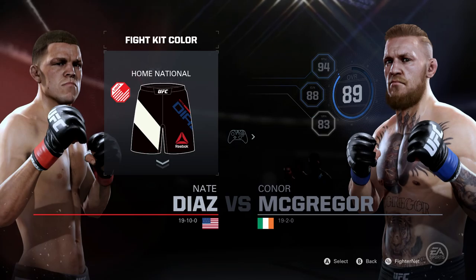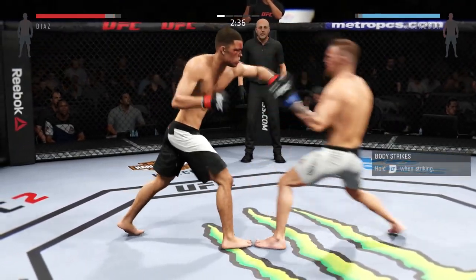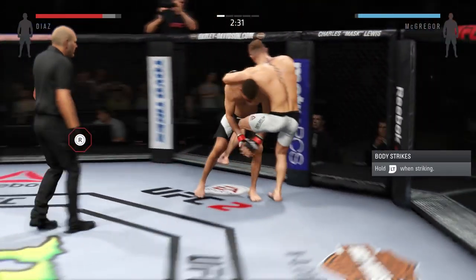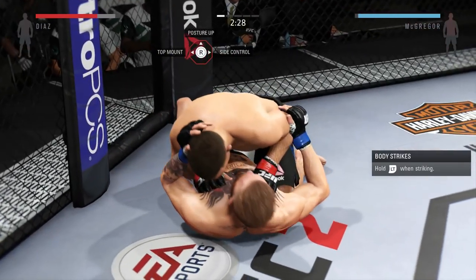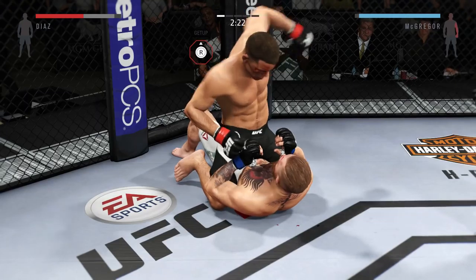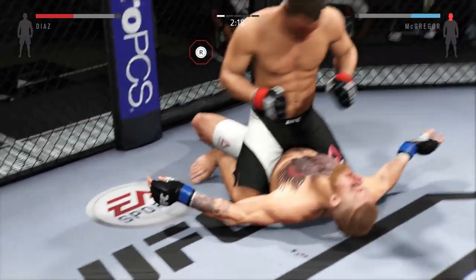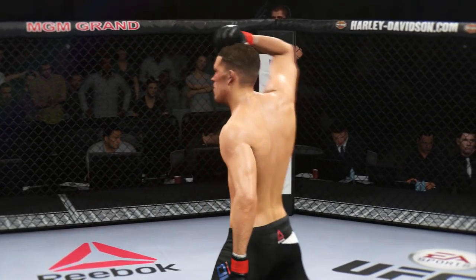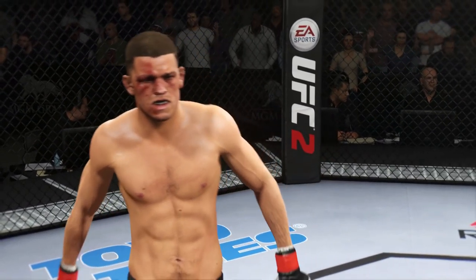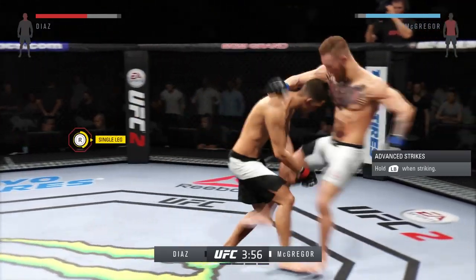I want to show you guys what it's like in real gameplay — how the ground game works. Let's check it out: Nate Diaz versus McGregor. Everybody knows he has already won against McGregor — taking the fight to the ground is what Nate Diaz really wanted. You'll see I'm only using hooks and then I switch it up to straights. The reason for this is when a fighter blocks, they're really blocking mainly hammer fists and elbows, but those hooks can really get in there behind their guard.